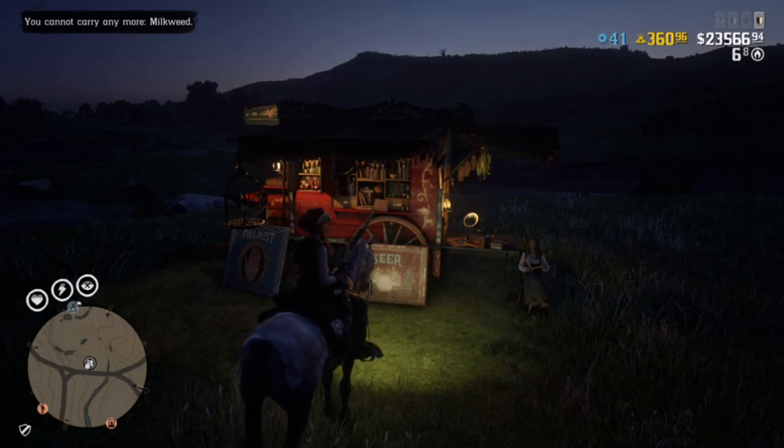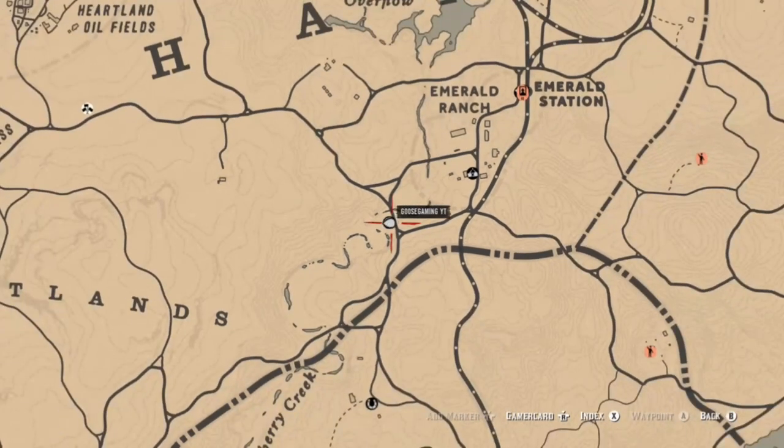Madam Nazar is going to be located over here around the Dewberry Creek area, southwest of Emerald Ranch.